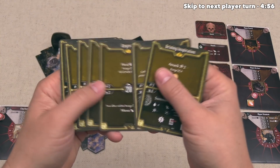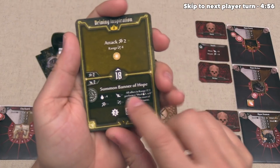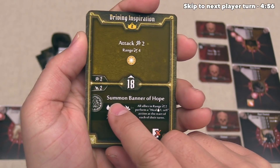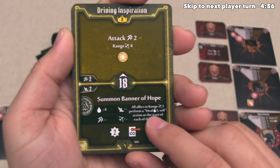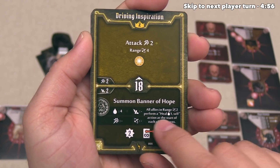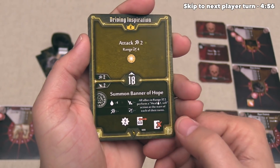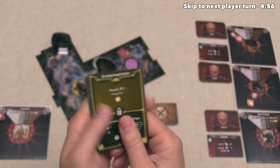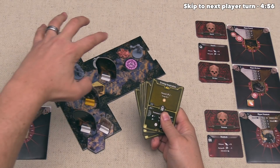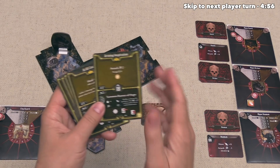Let's look at the bottom actions in the cards we have left. One option is the Banner of Hope summon — it has four health, no attack or movement, so it will never move once summoned. It causes all allies within range two to perform a heal one on themselves at the start of each of their turns. Once it's removed from the board, we permanently lose this card, so that's good to keep in mind.